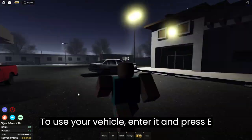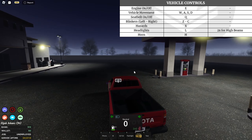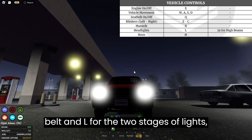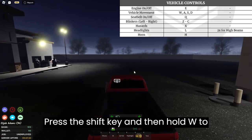To use your vehicle, enter it and press E to start your engines. After that press Q to put on your seatbelt and L for the two stages of lights — dim and full beam. To get out of neutral press the shift key and then hold W to move.